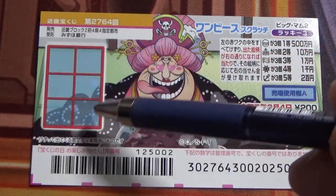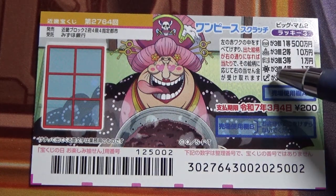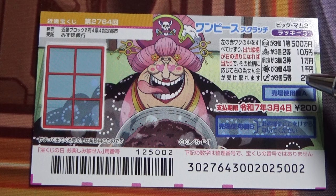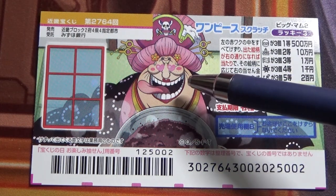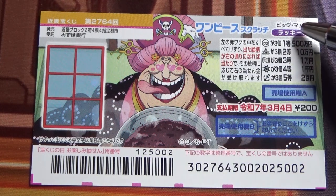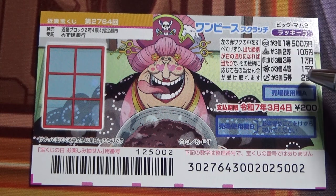This is the scratch area and these are the pictures that you need to find with their corresponding prizes. This is the Big Mam or Mom, but it says Mam. You need to find three identical pictures and win the corresponding prize.